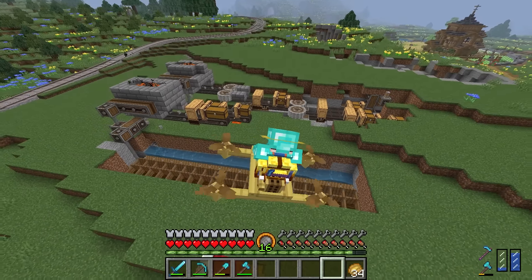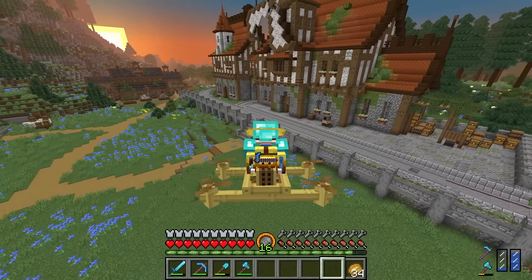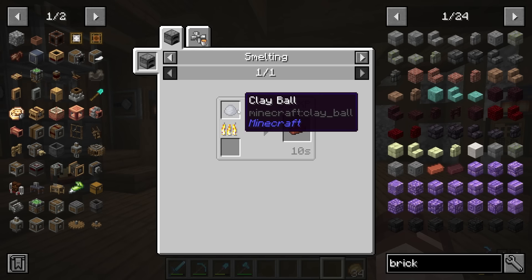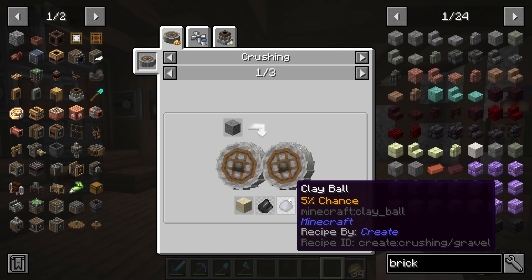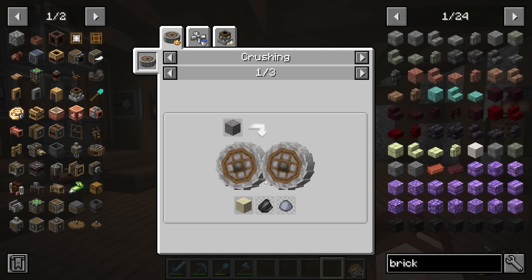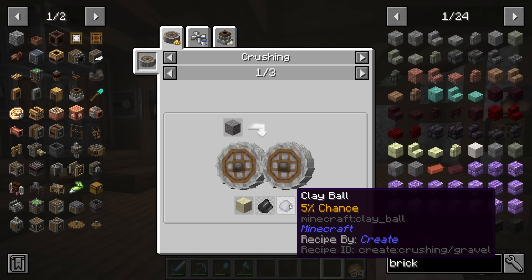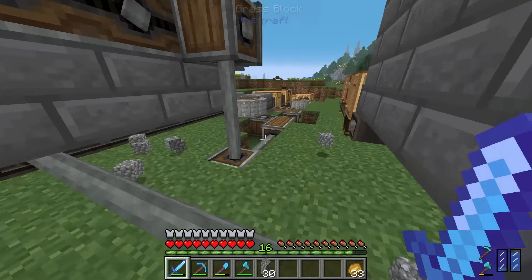Next step is automating bricks. We can just smelt clay, but we're playing Create so we're going to do bulk blasting. We already have a supply of clay balls from crushing gravel, but right now that's only a 5% chance. If we wash sand instead, we get a 25% chance of clay. So the plan is to take some sand, wash it, and then cook the clay — the easiest method since we already have plenty of glass and sand.